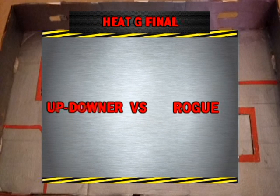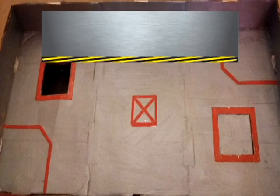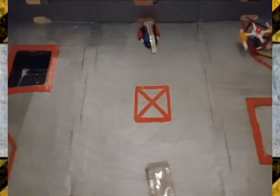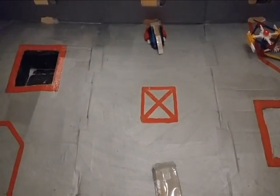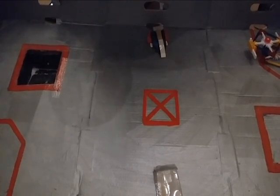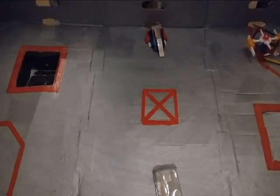This is a terrific battle here, and I tell you what, I can't pick a favourite. Let's get to the arena, shall we? Roboteers, stand by. Contrary to what I just said, I think I'd have to favour Up Downer, just due to the fact that Rogue lacks a self-righting mechanism. Up Downer has one, so Rogue's lifting panel shouldn't be able to do too much to them. But we shall see as time progresses. 3, 2, 1, ACTIVATE!